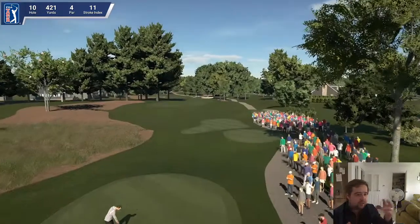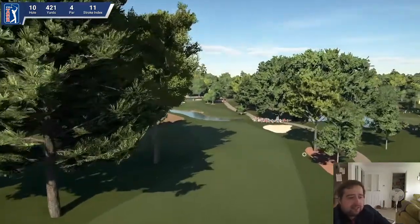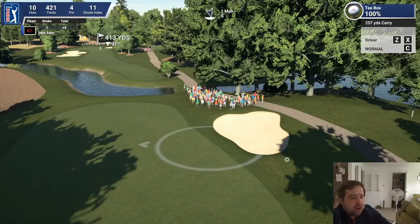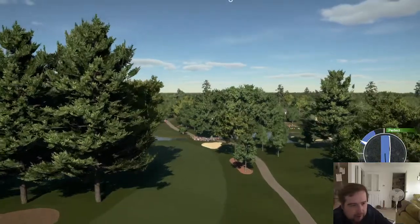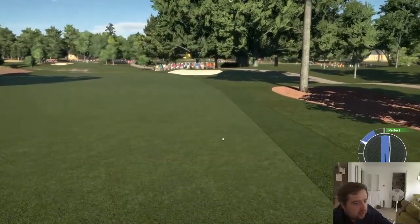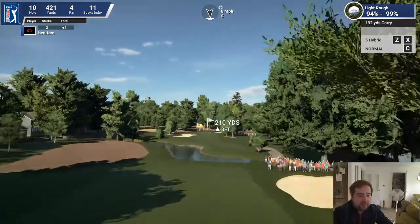So the next hole is hole 10 — 421 yards, par 4, and it's got a stroke index of 11. I'm not going to pretend I even know what that means. It's saying to use a driver, but I know if I use a driver right there I'm going to end up in sand pits, so I'm going to go down one — go to a 3 wood and just whack it. It's worked out all right; I'm still not on the fairway — in the light rough, story of my round so far.